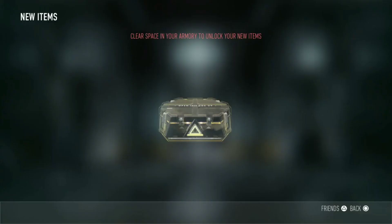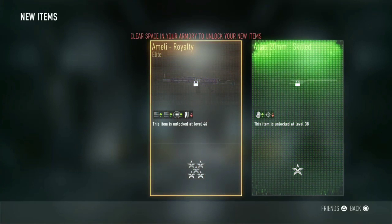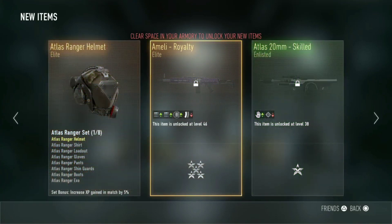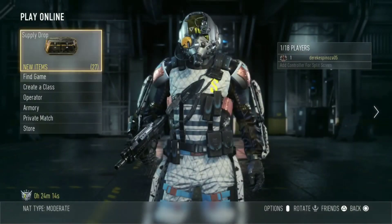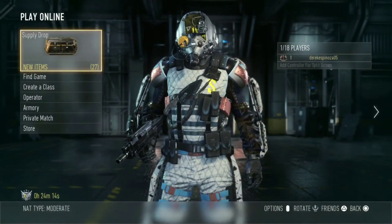Last Supply Drop here, last Advanced Supply Drop. Can we get anything? The Melee Royalty — I never use that gun, but we did end up pulling a Royalty out of this. Pretty good. Royalty Elite.